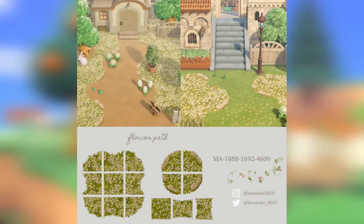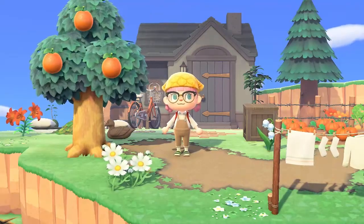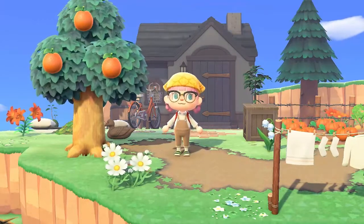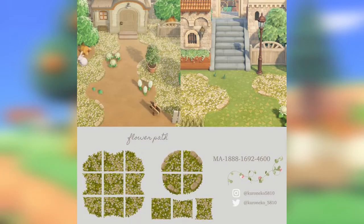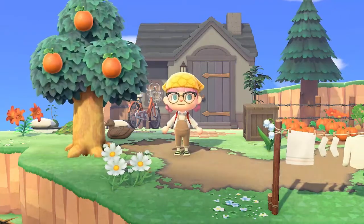Next up we have this flower path by Koroneko. This one is really cool. I really like this one because you can do normal in-game pathing and then put this on the side to create a really cool effect and add little flower gardens to the side, or you can just have this as a regular dirt path. It's a really nice shade of green if you're going for a greeny cottagecore vibe. This creator also has a lot of amazing paths and we will be touching base with them further in this video.